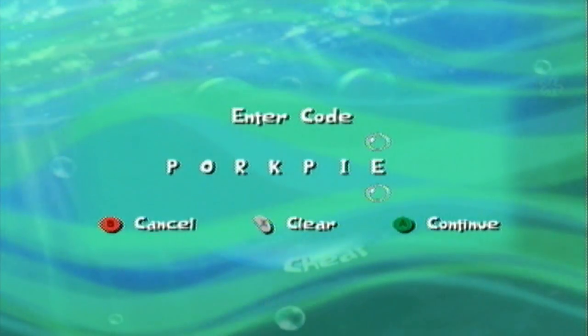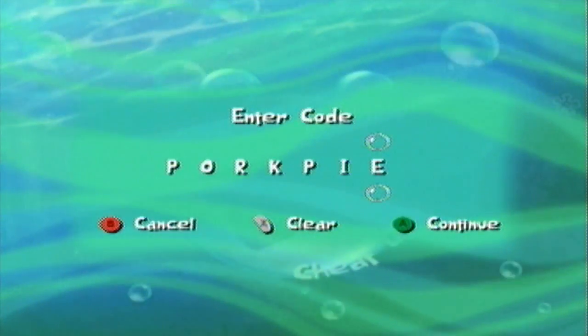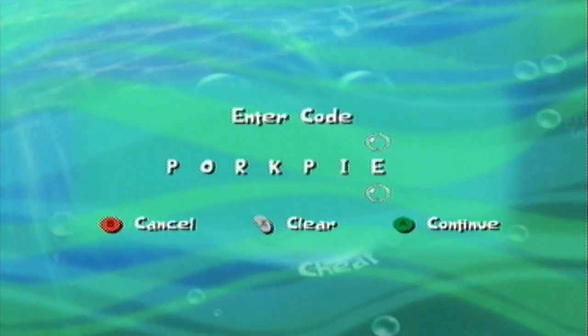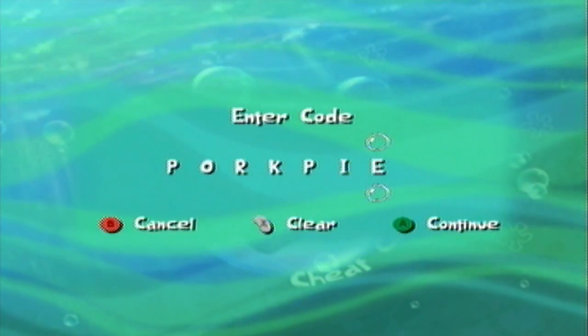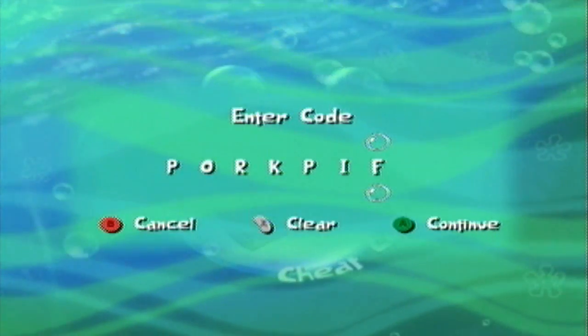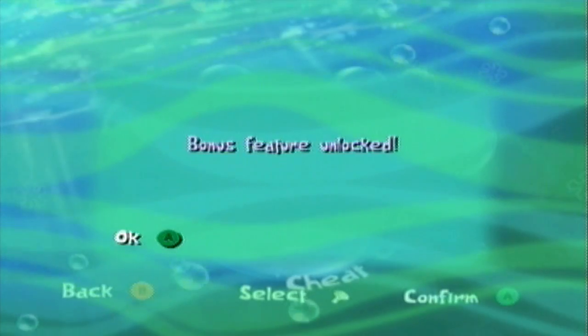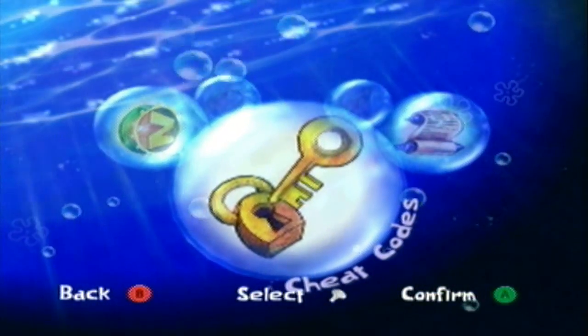Next up, if you enter 'Pork Pie' - pretty much all these miscellaneous cheats have nothing to do with what they activate and just make no sense. But they're still kind of funny. What 'Pork Pie' does is it unlocks all minigames and difficulties as a bonus feature unlock. I'll get into those in a little bit.